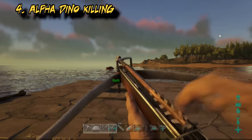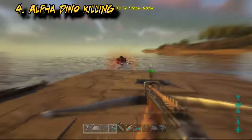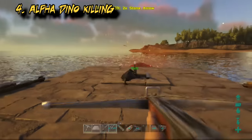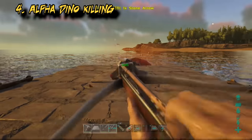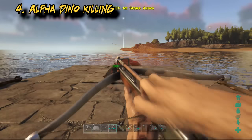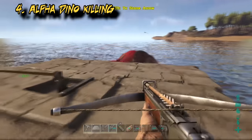Alpha rexes work the same way except they sit much lower in the water. Keep your back against the front railing — you'll need three and a half squares of distance between you and the back to stay far enough away from the rex to stop him biting. The only issue with rexes is that you can't pike them; as soon as you're close enough to pike they'll start biting you. You can try to sink them and pike them underwater, but that's a pain in the arse.